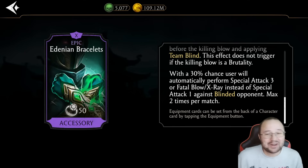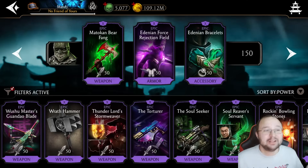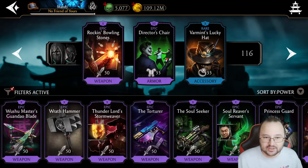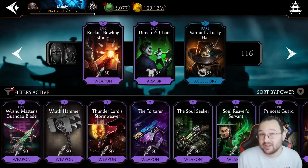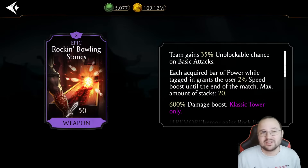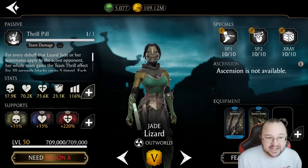On top of that, there is a 30% chance to do an X-ray instead of special one at max fusion. This is a totally busted setup for Lizard Baraka. We have Noob supporting him with Varmint's Lucky Hat, Director Chair, and Rocking Ball in Stones. Varmint's Lucky Hat makes sure they cannot really reach X-ray or any power bar very easily. The Director Chair increases critical damage, and Rocking Ball in Stones provides additional unblockable chance.